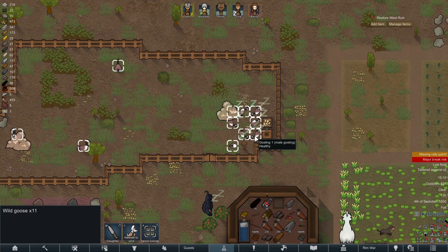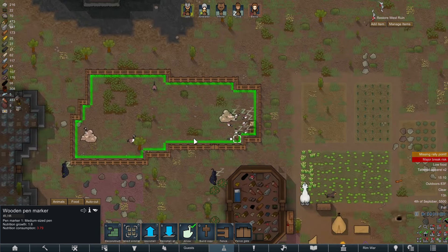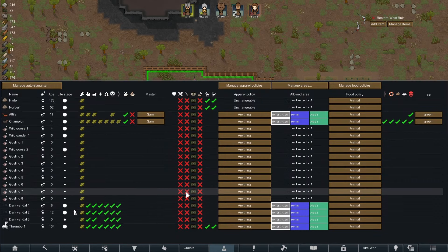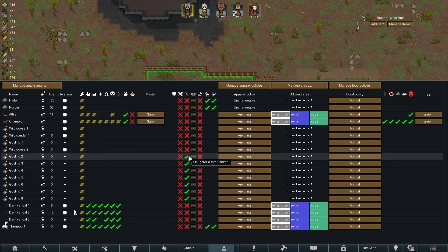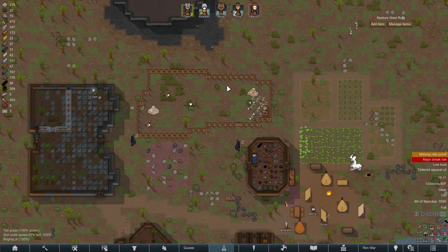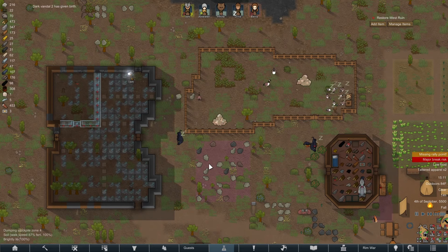Looks like all of our goose eggs hatched and we now have 11 geese. That's a bit much — we can't exactly feed that many within this pen. That leaves us with two options: either we expand the pen, or we slaughter them. I'm going to elect to slaughter them. Eventually we will be able to keep them, but right now we don't really have the resources or time to be expanding the goosey area. So we're going to have to, unfortunately, slaughter all the babies.